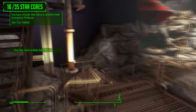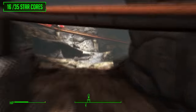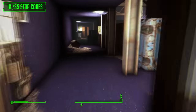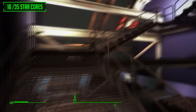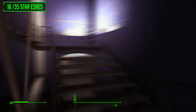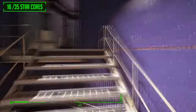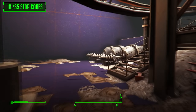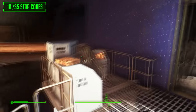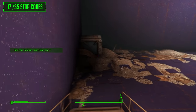Continue through this aliens versus cowboys kind of area and eventually you'll come to a door at the very back of the map. Go through this little maintenance area and up the catwalk — there are a lot of stairs to go up. Eventually once you get to the top, turn left in the next room, there will be yet another staircase — go up it and then there is the fourth star core out of seven.